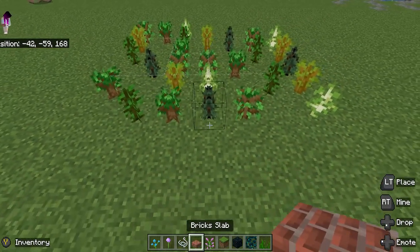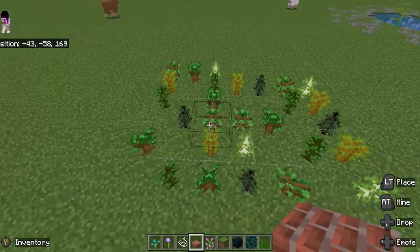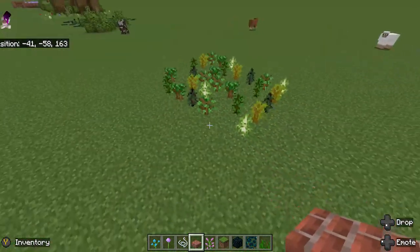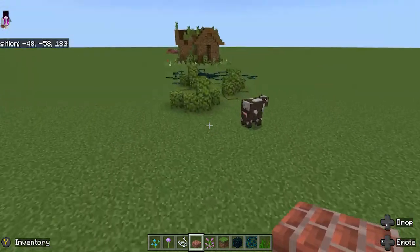You could actually even use saplings as items for your garden — a batch of saplings as plants.